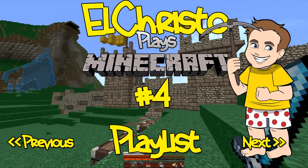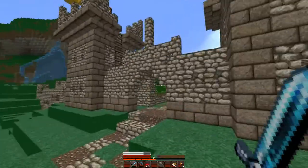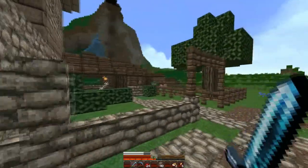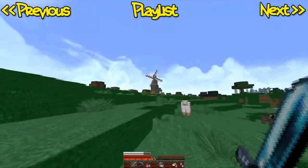Hi guys, welcome to episode 4 of my Minecraft Let's Play. The last couple of episodes we built the two towers and the entrance to my town, as well as my stable area. And in this episode we're going to build this windmill.